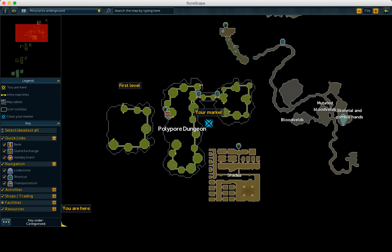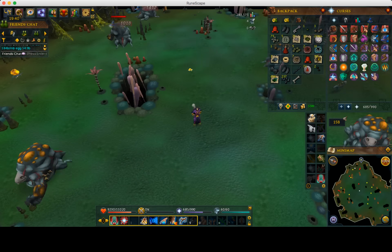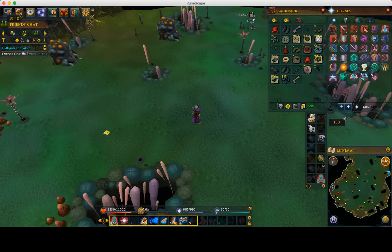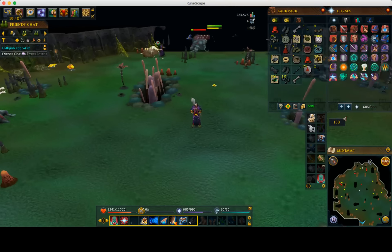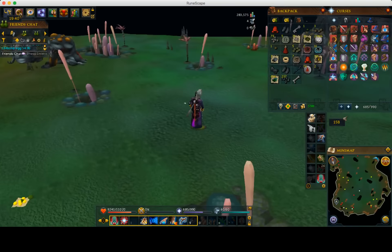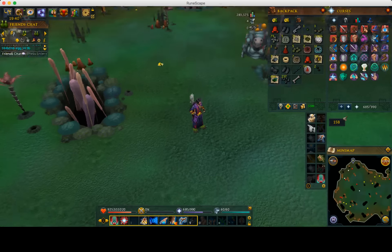In the polypore dungeon, once you get in there you simply go down all the ladders until you get to the very bottom where you find Ganodermic Beasts. Ganodermic Beasts are right here — they have a 95 slayer requirement and you have to use magic to kill them, so don't come down here with anything except mage. As you can see, it's quite busy down here.